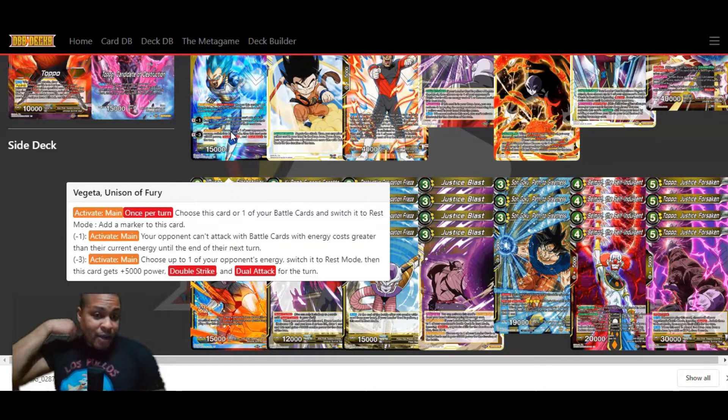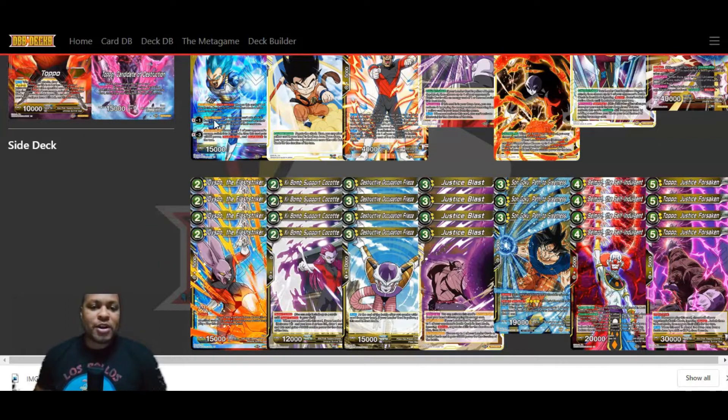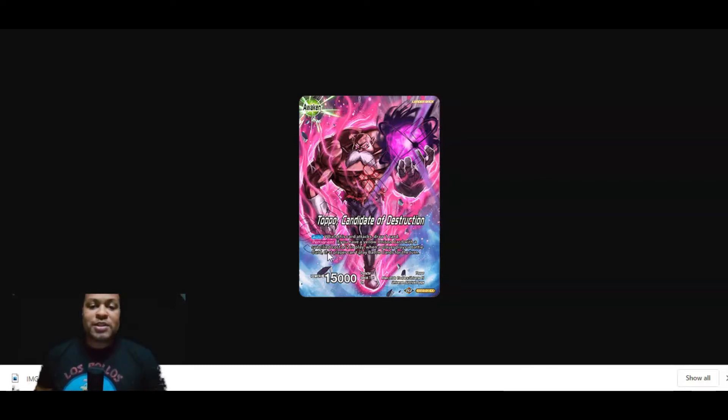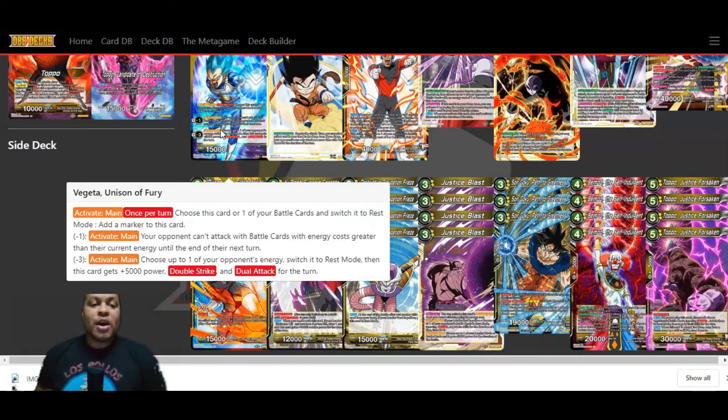He's got a specified cost of two. Activate Main — once per turn, you can choose this card or one of your battle cards, switch it to rest mode, and add a marker back onto this card. If you take away one marker: Activate Main — your opponent can't attack with battle cards with energy costs greater than their current energy until the end of their next turn. Or his big Activate Main: if you take away three markers, you'll choose up to one of your opponent's energy, switch it to rest mode, then this card gets plus 5,000 power, double strike, and dual attack for the turn. We want to keep Vegeta Unison of Fury on board with markers as much as possible.